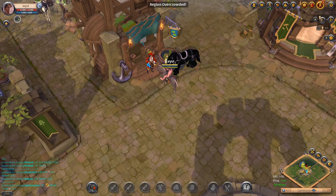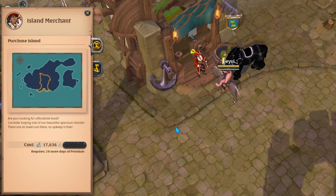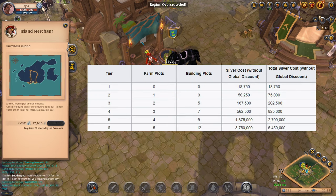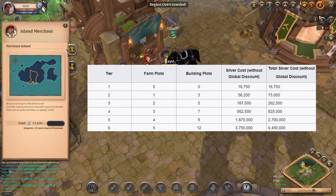To purchase an island you simply have to go to the island merchant that you can find in any city. Buying a tier one island will cost you less than 20k silver, so it's accessible even to newer players. However, you do need to have a 30-day premium subscription active, so if you are a free-to-play player you first have to grind for that. Once you have your tier one island you can upgrade it five more times, with each additional tier costing more and unlocking more farm and building plots. The final level is tier six, so slowly upgrade your island over time as you get more silver to invest in it.